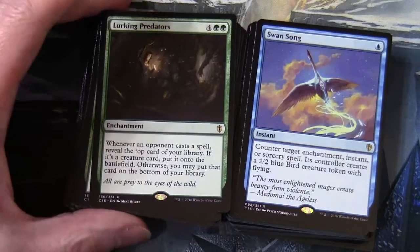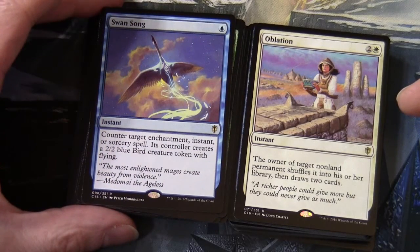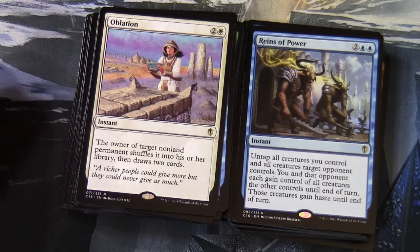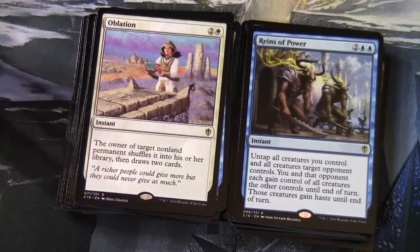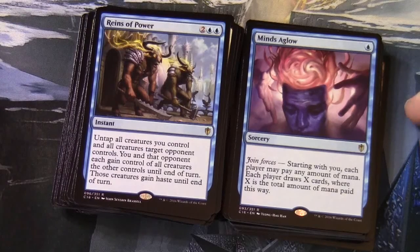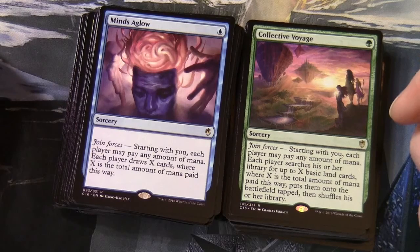Swan Song — single blue instant: counter target enchantment, instant, or sorcery spell; its controller creates a 2/2 blue bird creature token with flying. Oblation — 2 and a white instant: the owner of target non-land permanent shuffles it into his or her library then draws two cards. Reins of Power — tap all creatures you control and all creatures target opponent controls; you and that opponent each gain control of all creatures the other controls until end of turn; those creatures gain haste. Mine's Aglow — single blue 'join forces' spell: starting with you, each player may pay any amount of mana; each player draws X cards where X is the total mana paid.